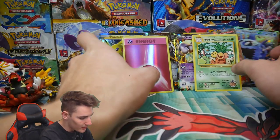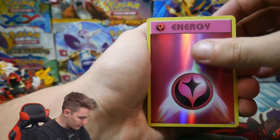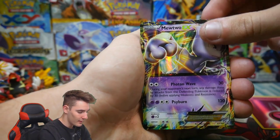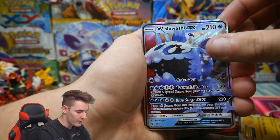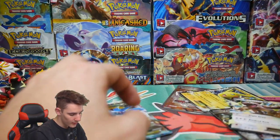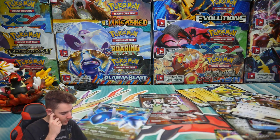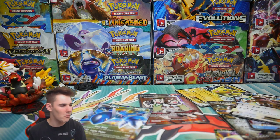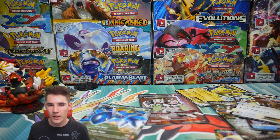Let's do a quick recap because that was really, really awesome. We have the Reverse Holo Energy, a Secret Rare Exeggutor, a Teammates Full Art, the Mewtwo, the Pikachu — the damaged one — the Aggron EX, the Suicune Holo, the Wishiwashi GX, the Kangaskhan — the damaged one — and the Latios EX. That is so awesome guys. If you enjoyed this video, make sure to leave a like. Check out my last upload right here. If you want to subscribe, click on that nice face there. Anyways guys, I'm going to get out of here and I'll see you in my next Pokemon video. Peace out guys.